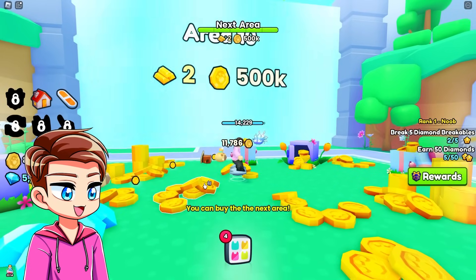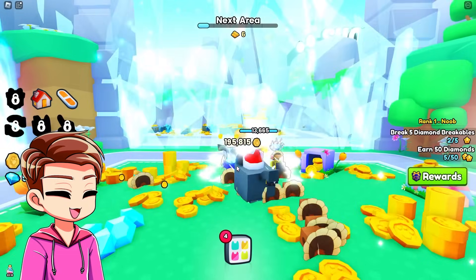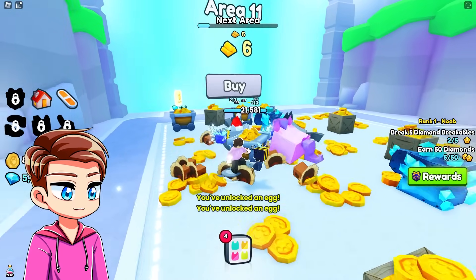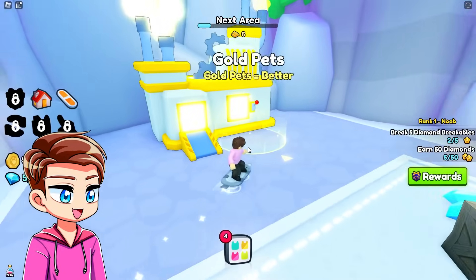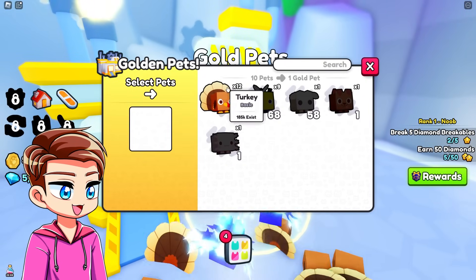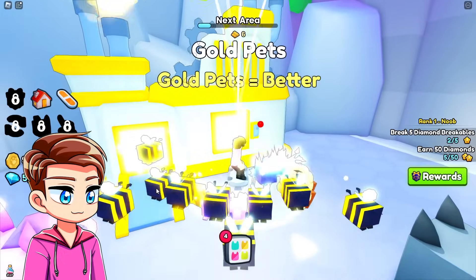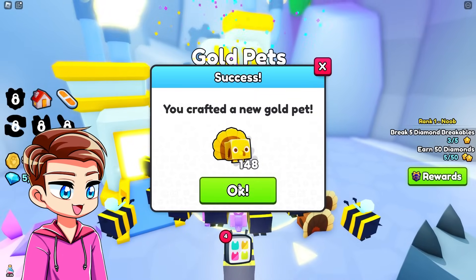We can afford the next area — of course I would buy it. I'm honestly just waiting to see in the last area if there's a giant chest like there was in PetsimX. Gold pets — here we go. Oh my gosh, we have 75 turkeys. Gold pets equal better. We have a golden turkey now — success.